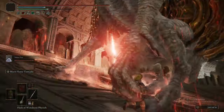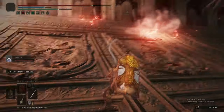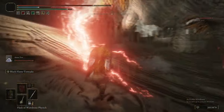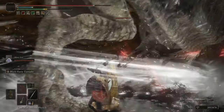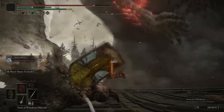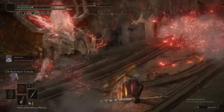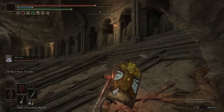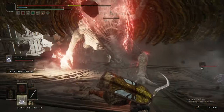That might not look like it's doing a whole lot of damage, but it is doing a hell of a lot more than most things. The reason Black Flame Tornado is so good is because it creates this big ball of hitbox around you, so you don't need to be accurate whatsoever. The Mimic Tear will eventually get its Rot Breath on against this boss, and from that point onwards it's going to die eventually.